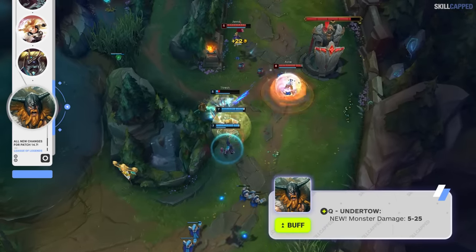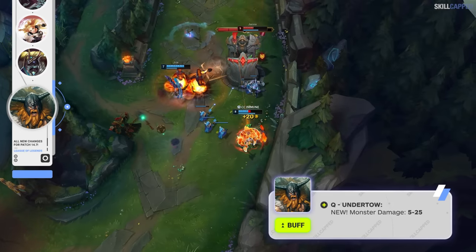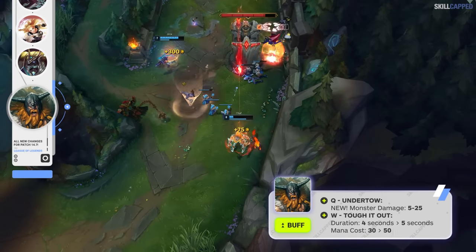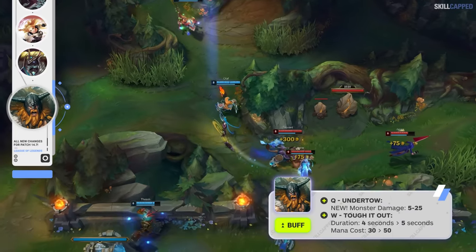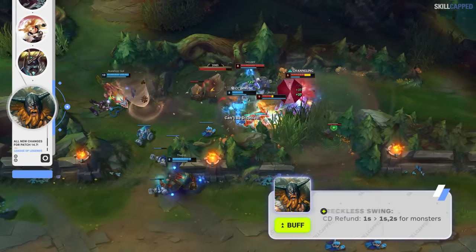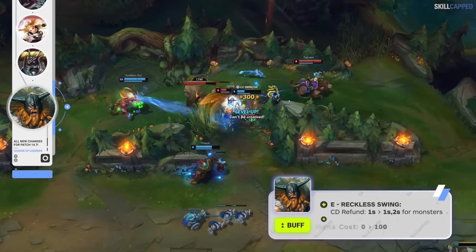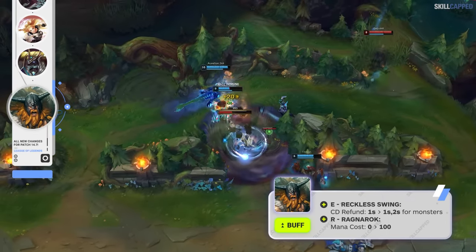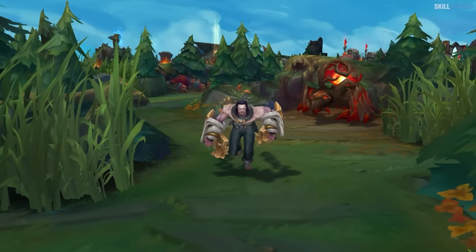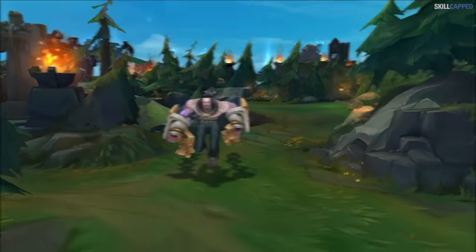Riot's looking to bring some life back to Olaf jungle in 14.7, giving his Q bonus monster damage. W duration is being increased from 4 to 5 seconds, though W mana cost is going up from 30 to 50. E cooldown refund will be increased from 1 to 2 seconds but against monsters only, and R will now have a mana cost, going from 0 up to 100. It's not just Olaf — Sylas jungle is also being buffed, with Q monster damage increasing from 40 to 70%.